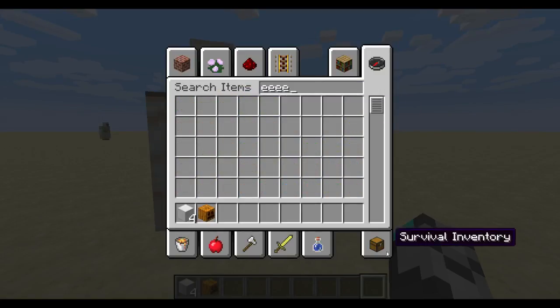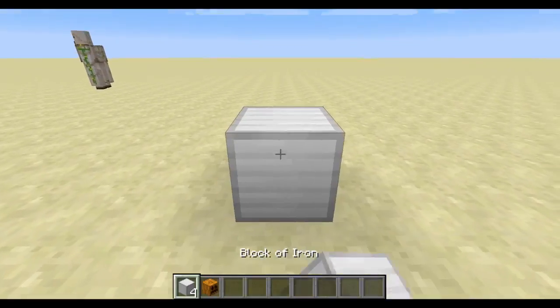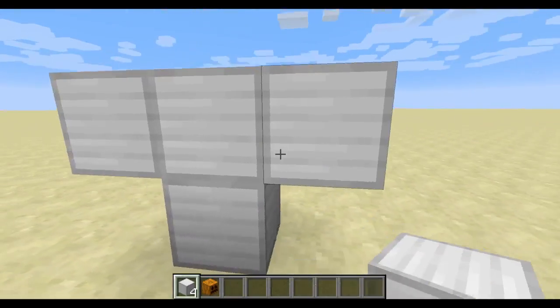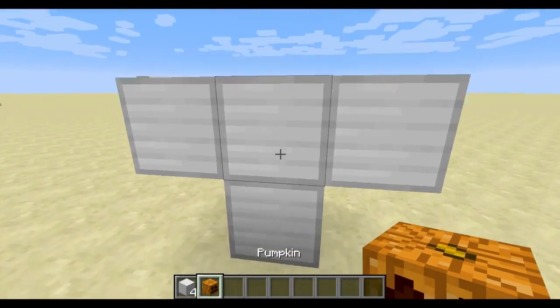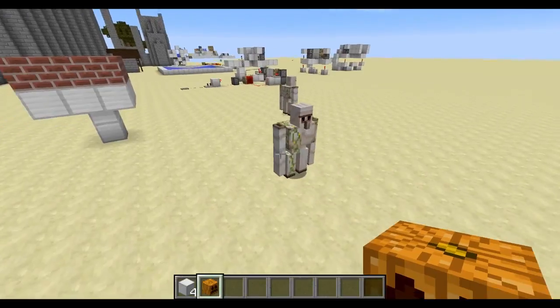So you just build up like that — one block here, one on top. Put the arms on and that's it, and you have an Iron Golem.